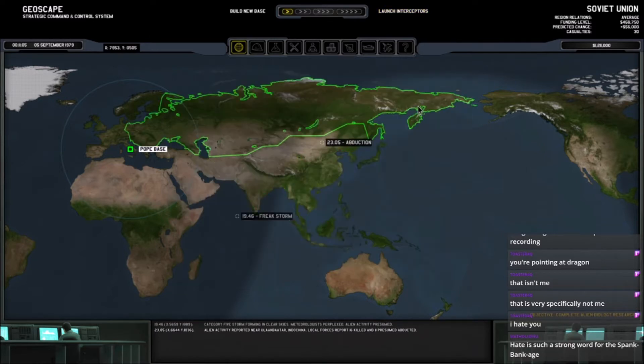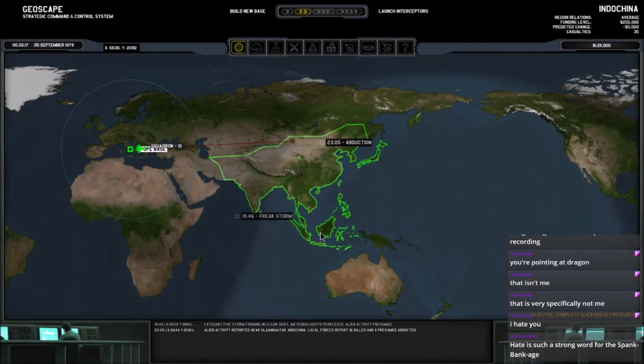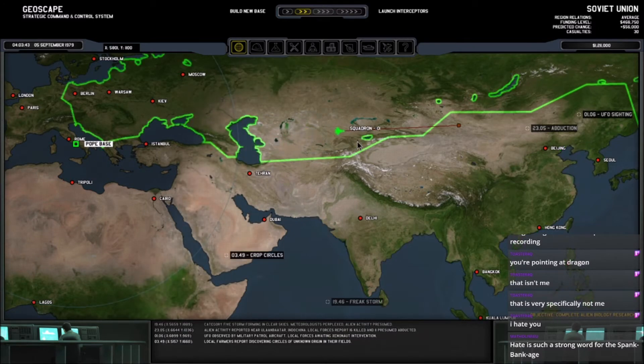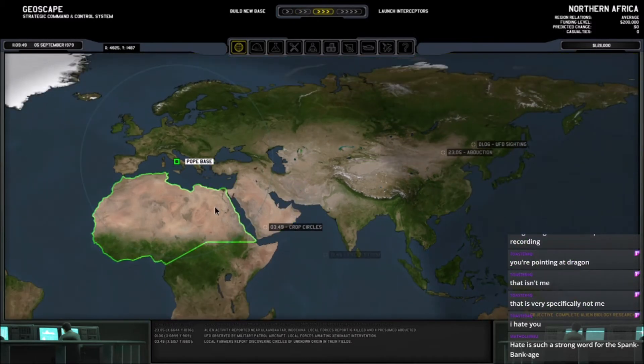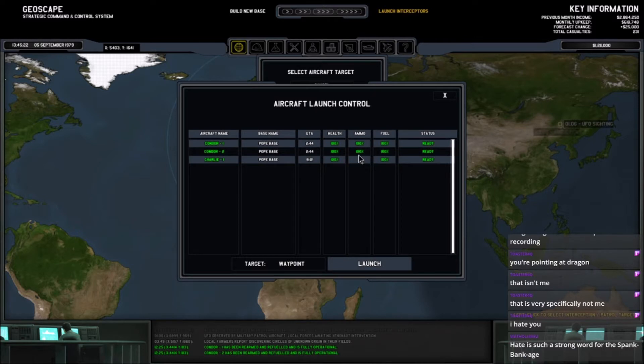We don't have range — we could launch interceptors over here. How much range do they have? They really can't see much either. Yeah, they really don't have any range. That's fine — let's send them to these crop circles because that's at least in range.